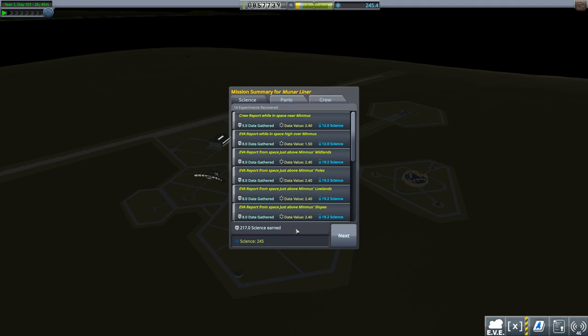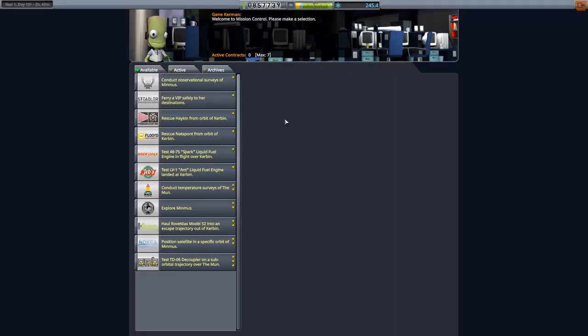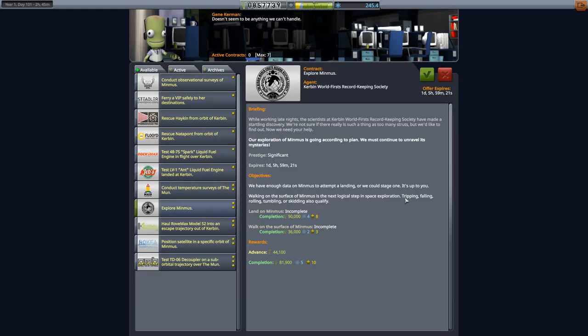And here we are back at the Space Center with over 245 science again. Lots and lots of stuff from Minmus and just above various biomes. Our funds are up to 857,000 and 245 science. The next mission is Explore Minmus - that's a land on Minmus. It sort of moved off the land on the Mun because we didn't do it first. Landing on Minmus is not as hard as landing on the Moon, and we've already done landing on the Moon. Walk on the circus of Minmus as well - so that's going to get more science. That's probably going to be next episode.